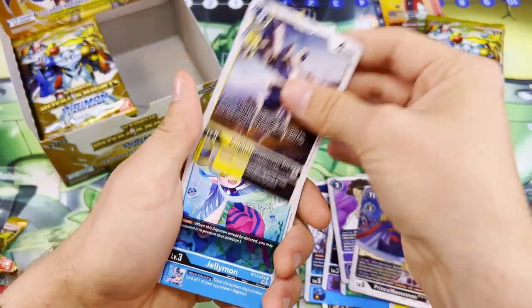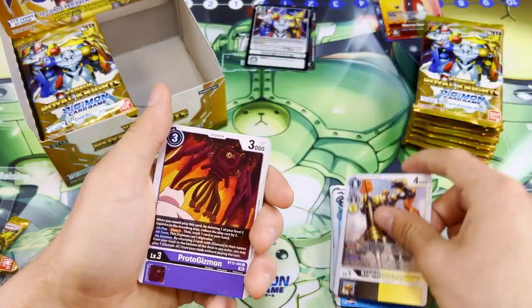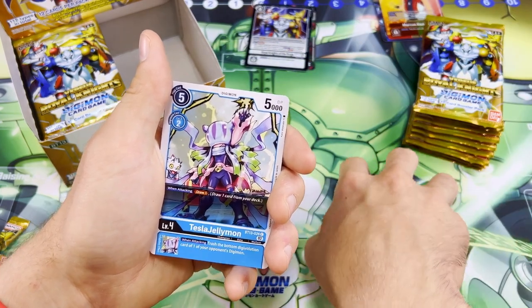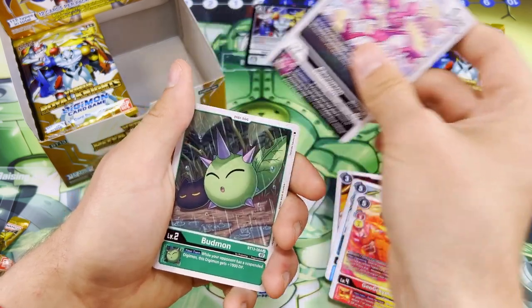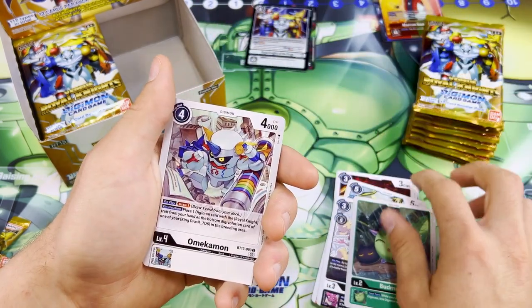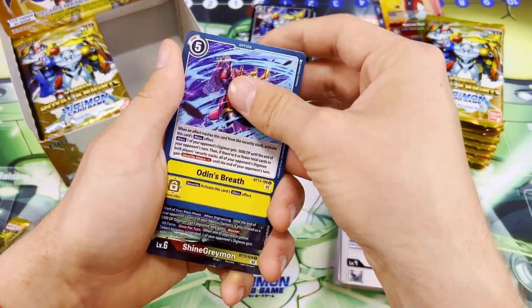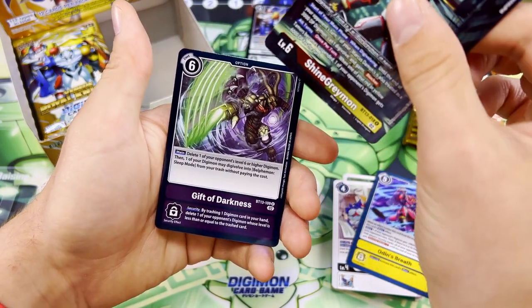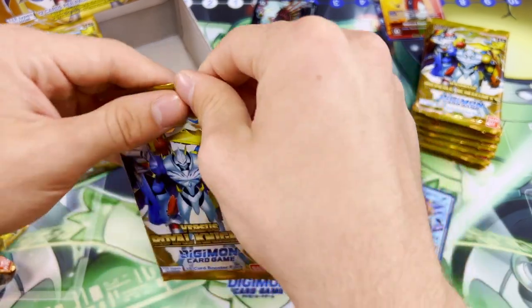Knight Jelly, Knight, Proto-Gizmon, Tesla Jelly, GeoGreymon, Chuumon, Budmon, Omekamon, Odin's Breath, Ashikgreymon, and Gift of Darkness. Let's go, boys. That is so cool. All right.